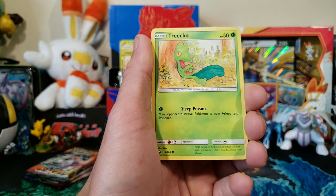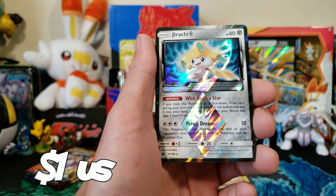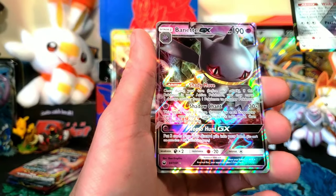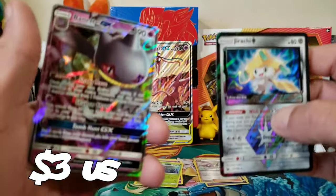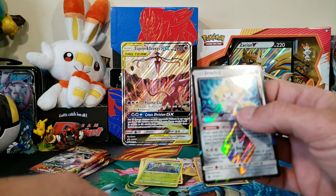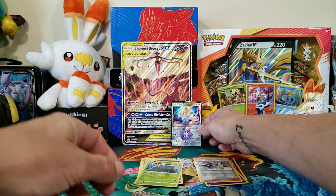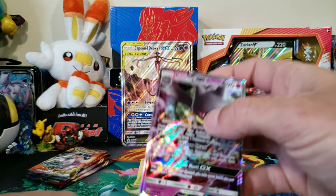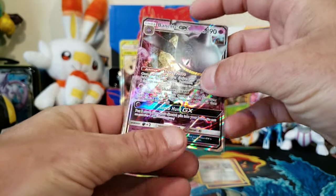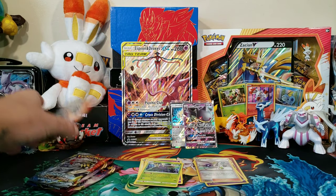We have a Voltorb, Trico - ooh, Jirachi Prism Star! That's cool, I don't think we have that in our collection. And we have a Bannette GX - so we got a double banger from Celestial Storm. Let's go ahead and get a sleeve for Jirachi. Very cool, that might be playable. And we got a Bannette GX, nice - I don't have that one either. So hey, we got at least two pulls so far with four packs to go.